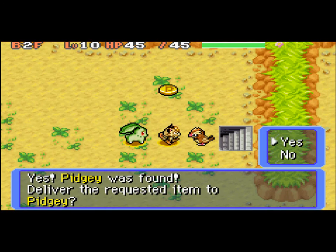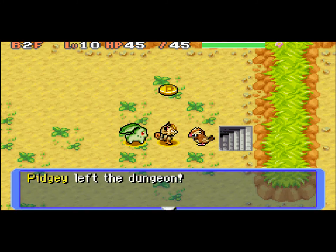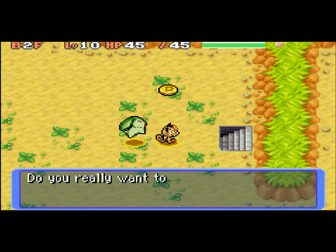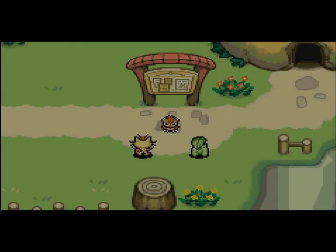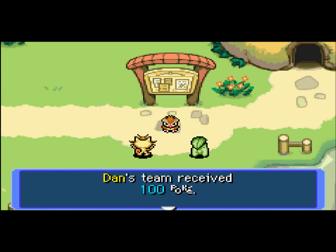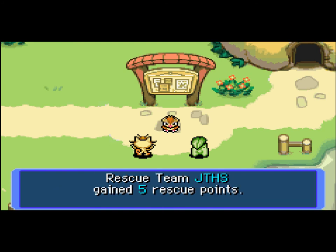Yes, Pidgey was found. Will it deliver the item to Pidgey? Yes. Pidgey happily accepted the item. Yes, I would like to leave now. Alright, there we go, done. Yeah, that was the easiest mission ever. Here's your reward — 100 Poké Dollars. Dan's team received 100 Poké Dollars. The team also received the item Max Elixir. Rescue team JTJS gained five rescue points.